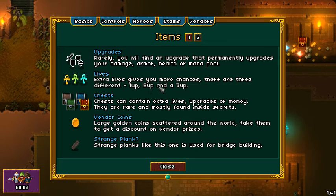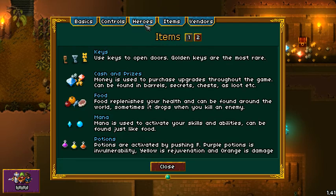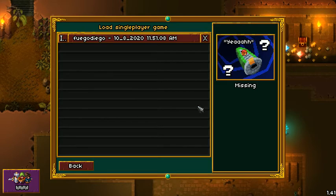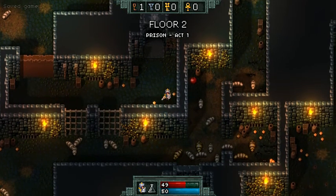Strange planks are used for bridge building — so that plank I found is useful. I don't know how many you need to build a bridge. We did have that group at the beginning we got separated from. There are different types of vendors: offense, vitality, combo, defense, and power up. The game does save your progress — you can load back to where you were, looks like back to level two.